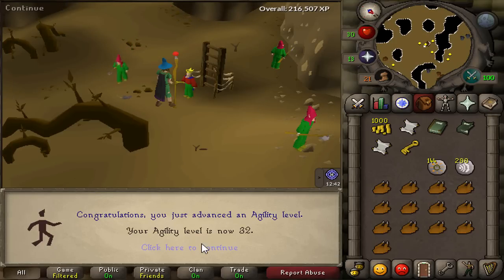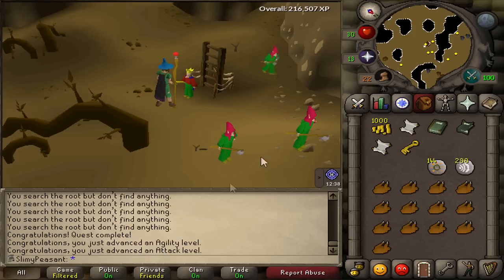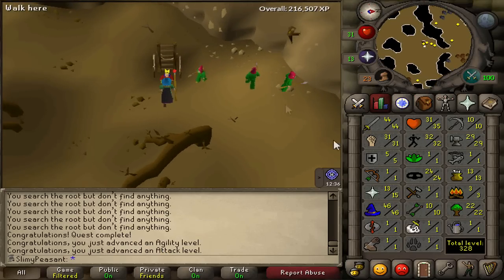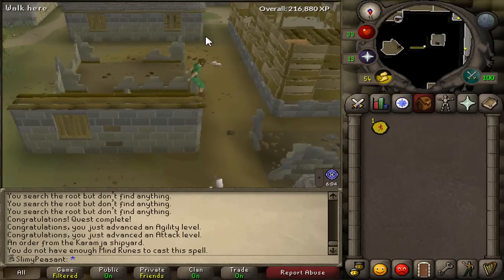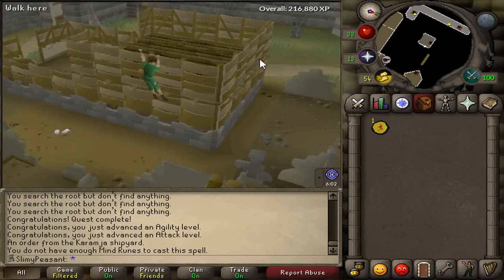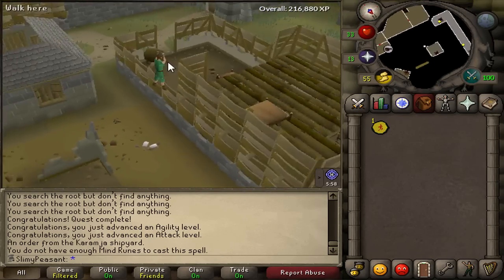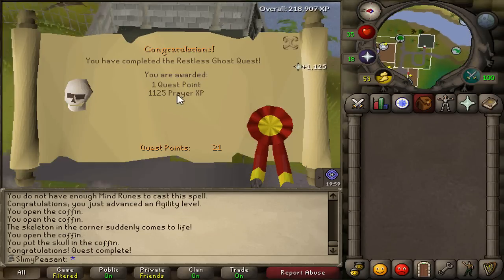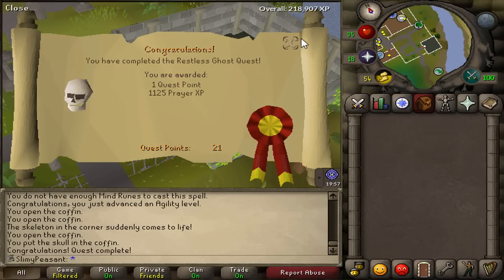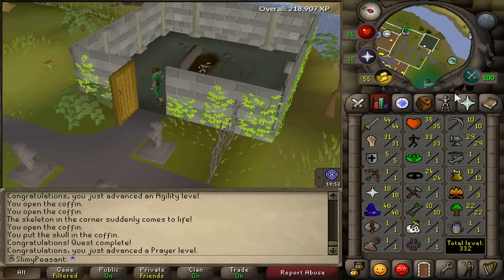The demon is dead — that wasn't very difficult. I brought a lot of chicken with me but obviously didn't eat any since I safe spotted it all. Quest complete — 5 quest points, look at all this XP! 32 agility, nice little jump there. 44 attack — that's everything done. Our first mark of grace on the account — let's go! Going to try and get the whole weight-reducing gear set.